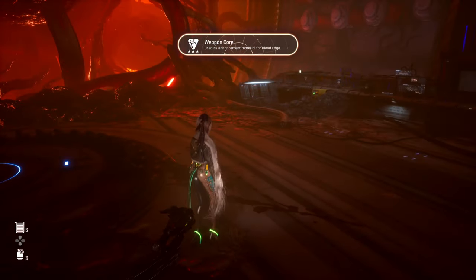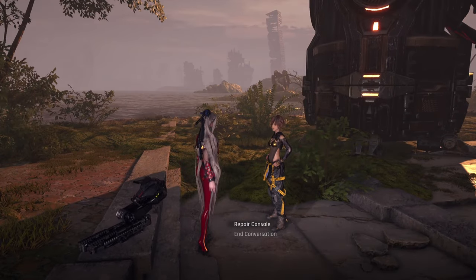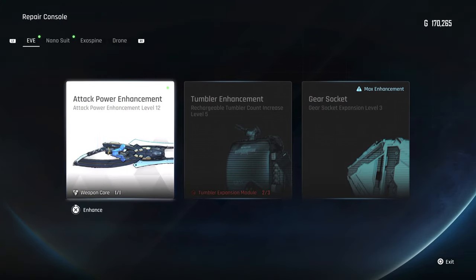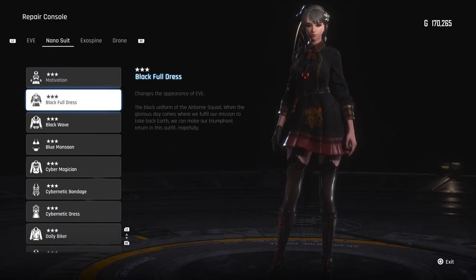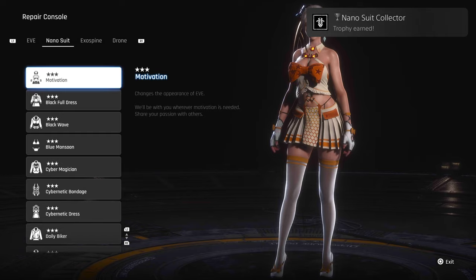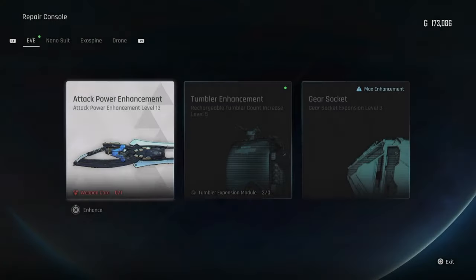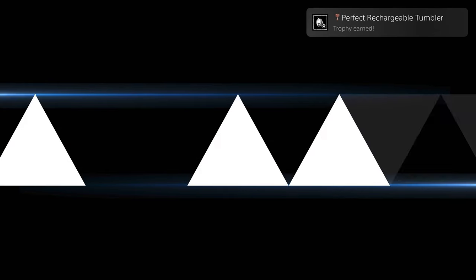Abyss Levoir: retrieved the Hypercell from the Abyss Levoir — again, part of the main quest. Nanosuit Collector: acquired 30 nanosuits — basically the outfits. There are more than 37 of them, so as long as you get 30, you're good. Very easy as long as you're paying attention and going for that Platinum Trophy. Perfect Rechargeable Tumbler: enhanced the Rechargeable Tumbler to its max — basically upgrading your health potions. As long as you're going through everything within this game, you will get this trophy.